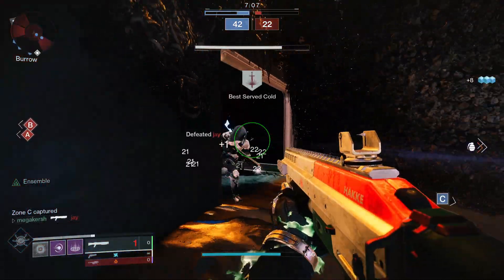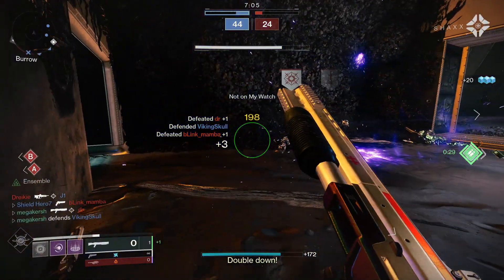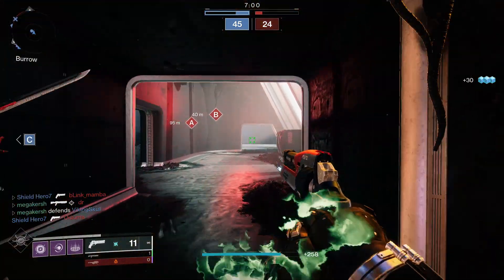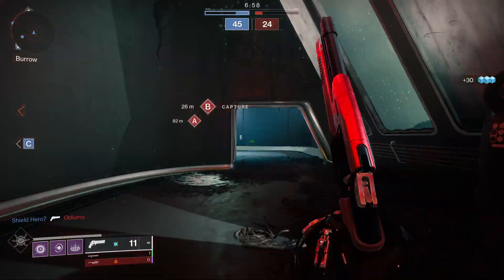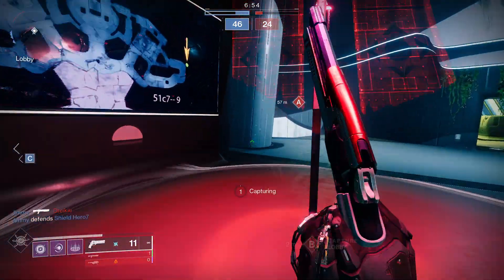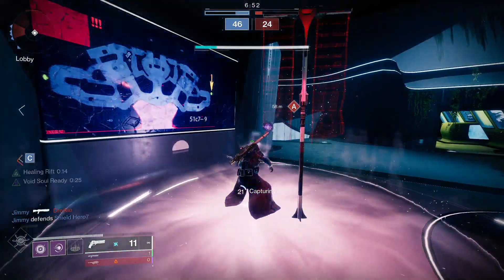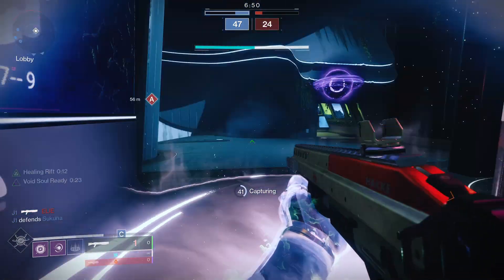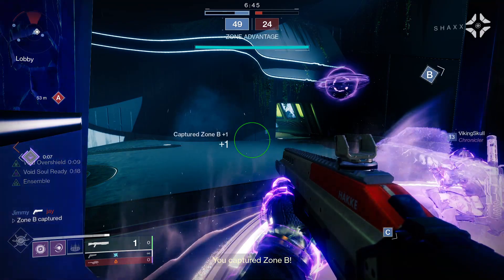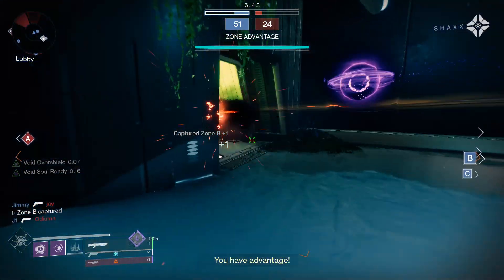For PvP, Small Bore, Accurized Rounds, Eye of the Storm, and Rangefinder would be a decent roll — with Opening Shot as a good alternative to Rangefinder. Small Bore gives increased range and stability, and Accurized Rounds further increases range, which is always good for hand cannons in PvP. Eye of the Storm makes the weapon more accurate and boosts handling as your health gets lower. Finally, Rangefinder increases the weapon's effective range and zoom magnification when aiming.